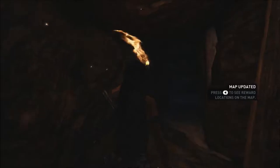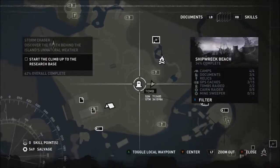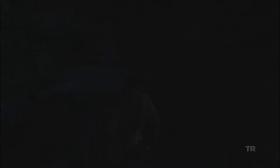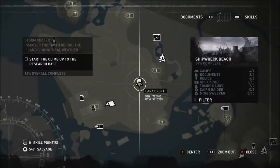Let's light up the way a bit, because this is a little too dark. There we go. See reward locations on the map, huh? Let's look at that. There's a tomb over here. I'm pretty sure I explored that tomb. Or is this the tomb I'm actually in? Yeah, this is the tomb I'm actually in, so... Doesn't really help much. And start the climb up to the research base — that's the next thing we're supposed to be doing.